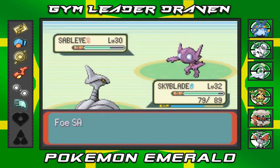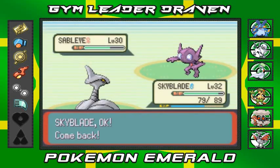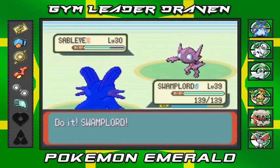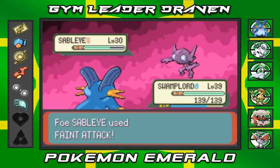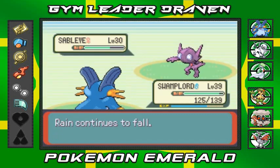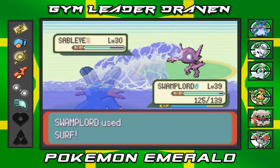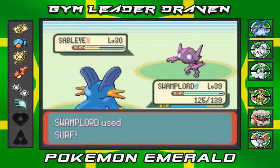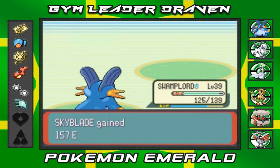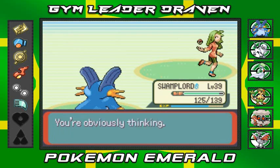I'm having a little issue with Sableye, this guy will not let me beat him. Switching to Swampert - if all else fails, go to Swampert! Surf attack right here since it gets a boost in the rain and there goes Sableye just like that. I should have gone with Swampert from the start - I got too cocky again.